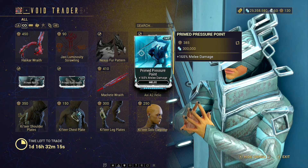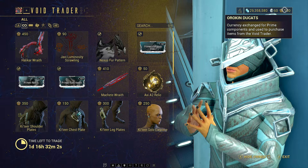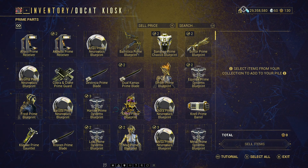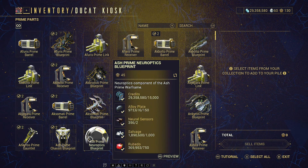These require ducats — this is the Orokin ducat currency. You can see it in the top right corner right here. To get those, we move over to the side and there's a little kiosk where we can sell prime parts. The amount you get is based on rarity: a rare part gives 100 ducats, a common part only 15, and an uncommon part is 45.